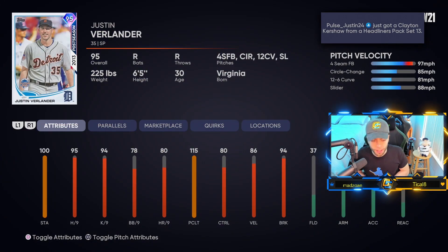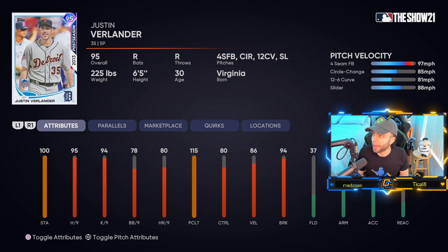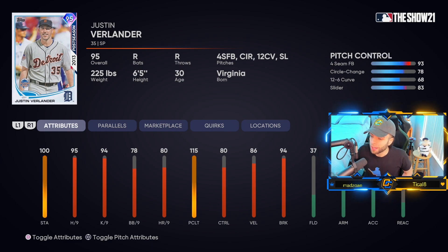Next card — Justin Verlander's postseason card. It's not bad, but the velo at 86 is a little lower than I expected. Breaks at 94 are also a little lower than I thought. The pitching clutch is what carries his card overall, and the stamina. A little disappointing: control is quite low, and other than the forkball he doesn't have a meta pitch — no sinker, no cutter. He could get a sinker as he's had one on cards in the past.